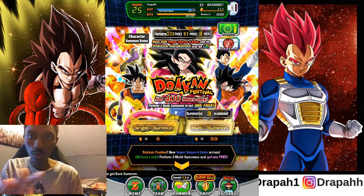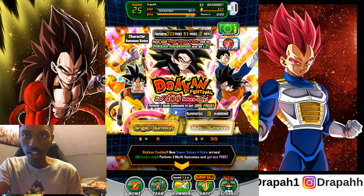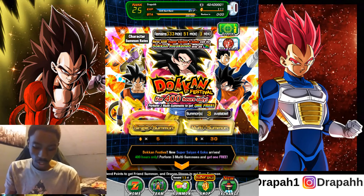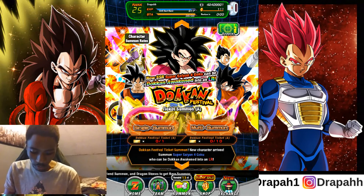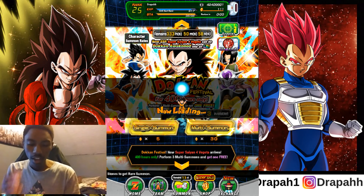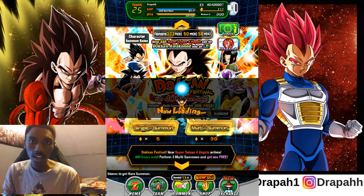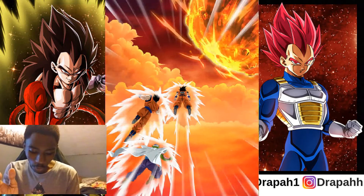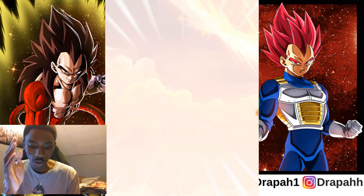The camera looks a little weird, I don't know. I'm gonna try to scoot back a little bit — there we go. I got 111 dragon stones, I know I should have more, but hey, I got this. I got the itch to summon and I want to summon. For the anniversary I pulled both LR Super Saiyan 4 Goku and Vegeta on JP. Can I pull them on global?